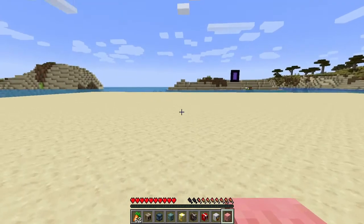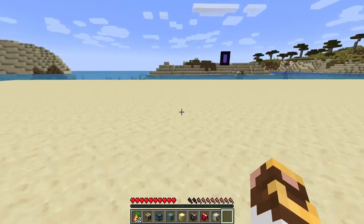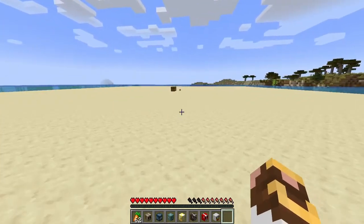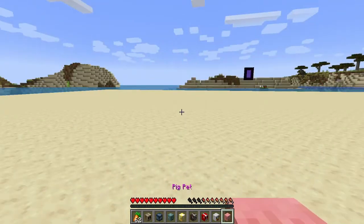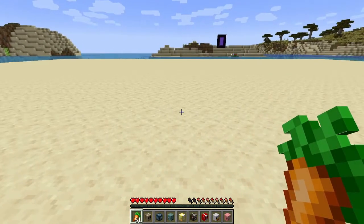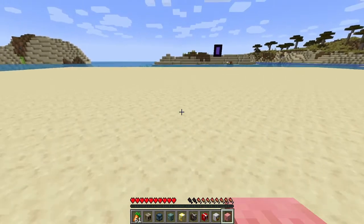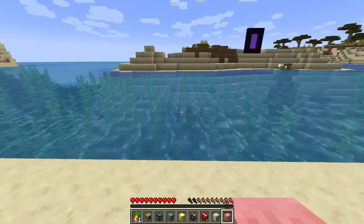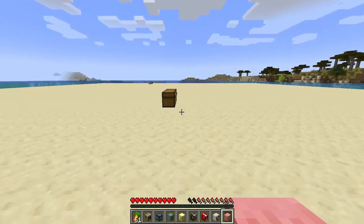Let's measure how quickly saturation drops without the pig pet. As I'm running around, look at that — it went from the chest to the edge, went down a half. Coming back to pick up our pig, it's already gone down another half, so we lost a full saturation level on that bar. We'll eat a little carrot and get to a solid two, then do the same test with the pig pet active.